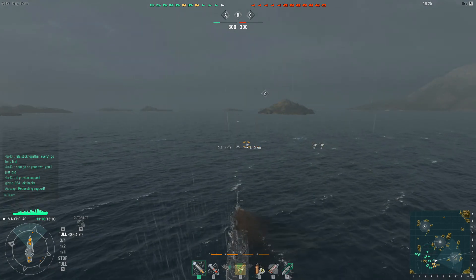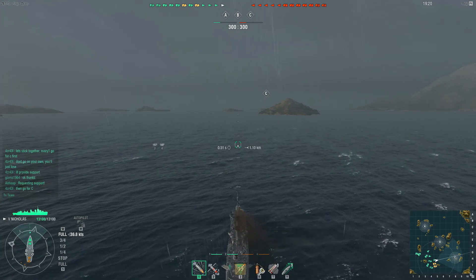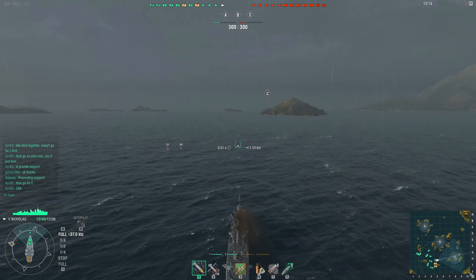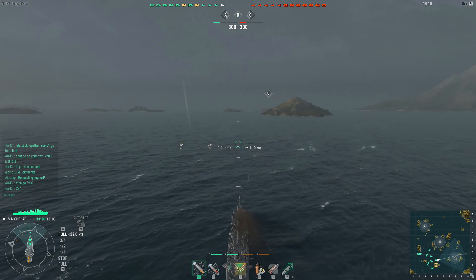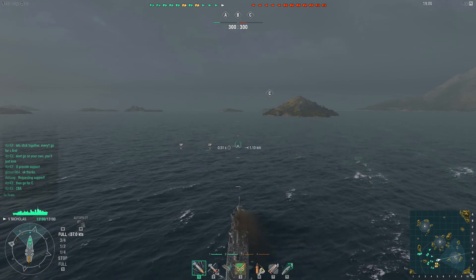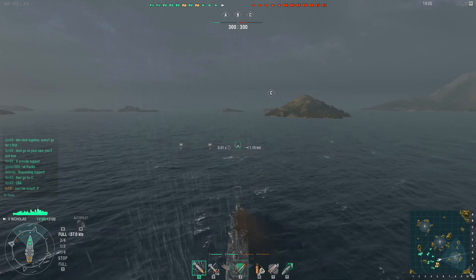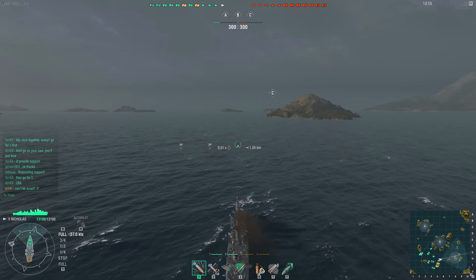Coming back to the gameplay, we started off in the south western spawn and we're going to head towards the south eastern corner of the map to capture C, taking the lead role as we lead our team towards the objective. All the directionality here is being referenced using the mini map in the bottom right corner of your screen — I do apologise for how small it is, I will enlarge it as of the next World of Warships video. As we make our way over we can see that we have attracted a good portion of our team, including our two platoon mates.